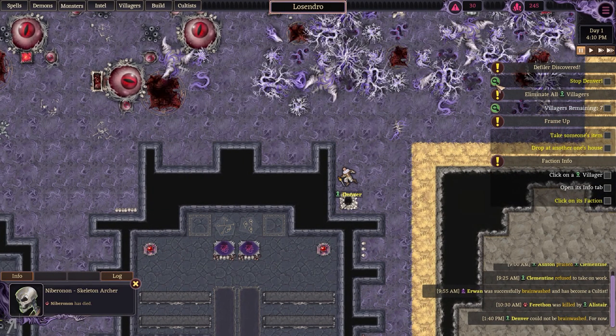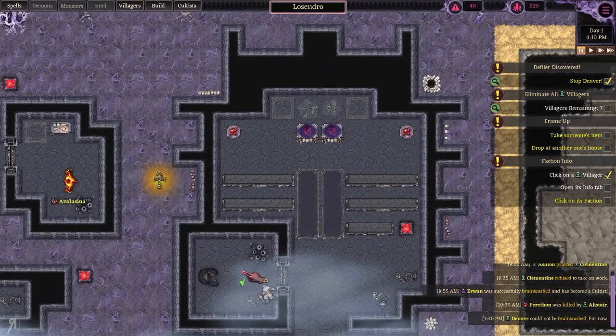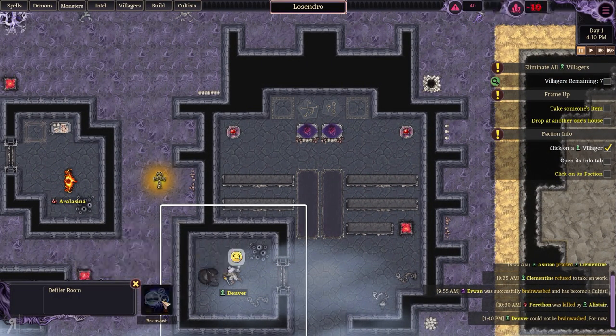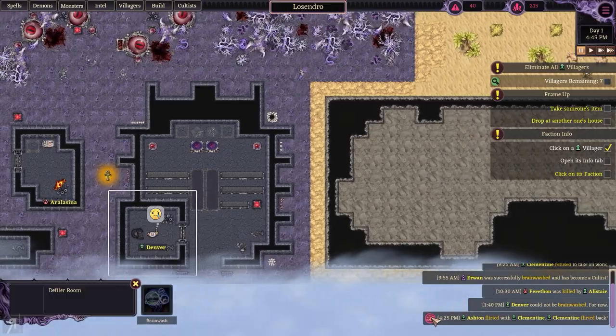The quest says stop Denver. I stopped him — that's easy enough. He should be easy to brainwash. Apparently not. Ashton has flirted with Clementine — let's see what they have in store.